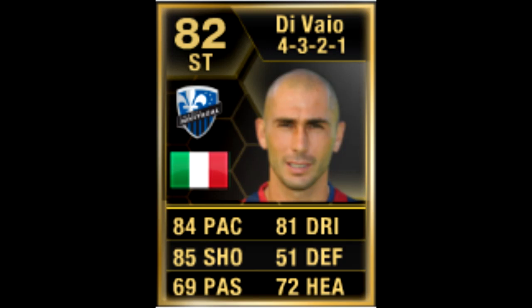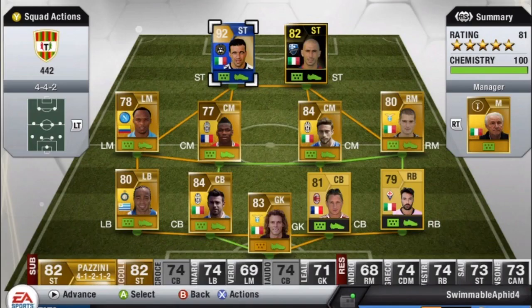Hello, today I'll be reviewing in-form Marco De Vio, the veteran Italian striker in the MLS. I think he moved at the start of the season or last season, and he's got an in-form and surprisingly he's kept his pace. I put him in this team at striker in a 4-4-2 next to another Italian veteran, Team of the Season Dean Itali — average age up front of about 35.